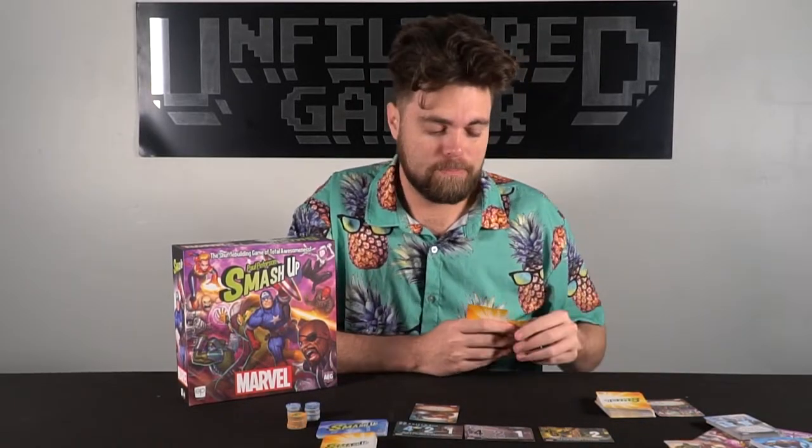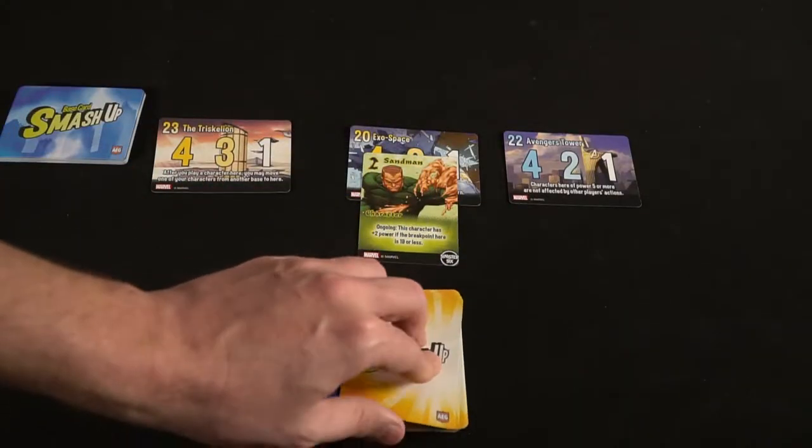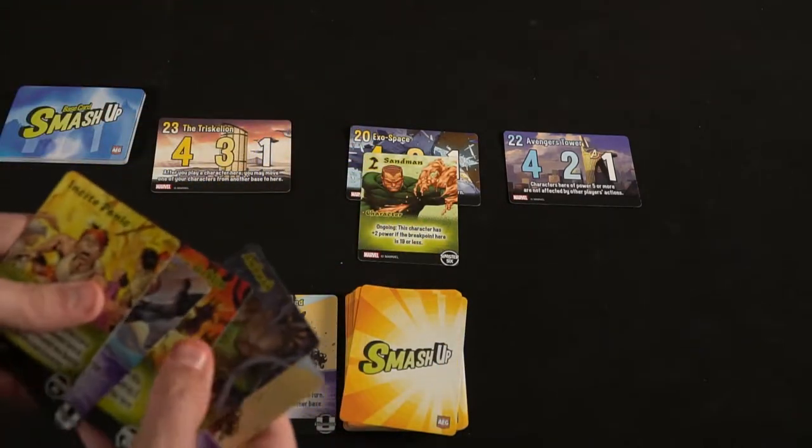After that, your turn is over. You're going to draw two cards and then the next player gets a chance to go. And that's the game — very, very simple. Place a character on one of the bases if you have one, and you should always start with one character in your hand at the beginning of the game. Then play an action card and see what it does. For any additional instructions, it's going to be in the rulebook.